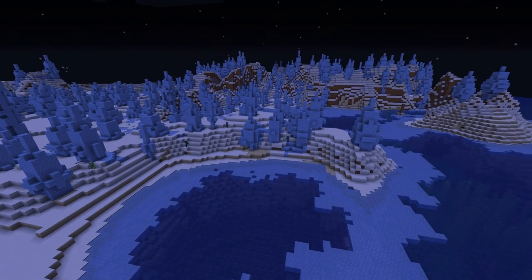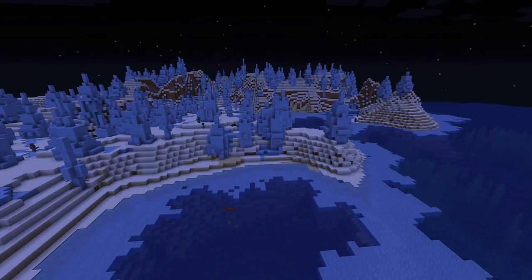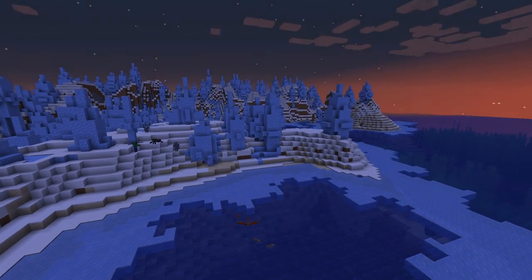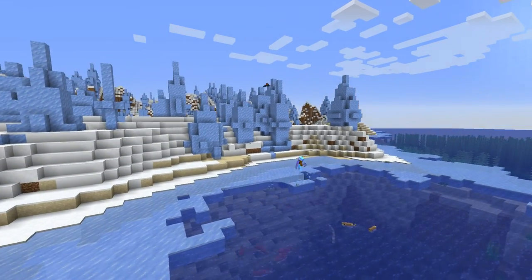Water freezes slowly and only in the player's vicinity. Therefore, we need a large area in a snowy biome and a means to traverse it at the right speed so there is always ice to mine.